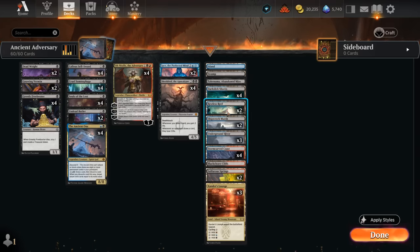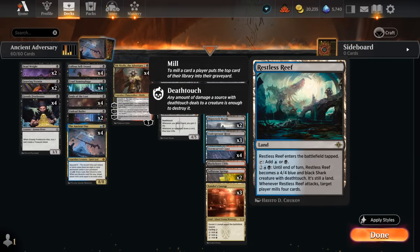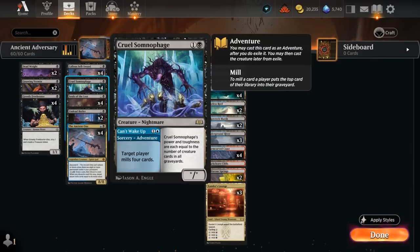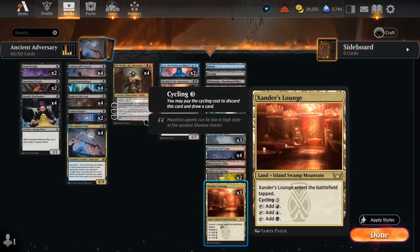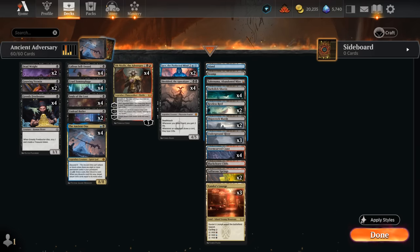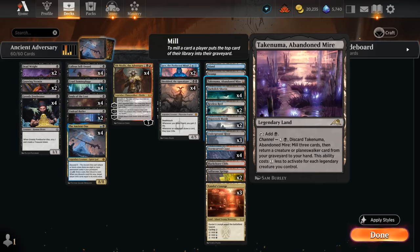Our mana base also got a nice upgrade with Restless Reef turning into a 4-4 creature with Deathtouch that mills 4 cards when it attacks, so we can target ourselves. Occasionally we can also try to mill the opponent out with Reef, Jace, and Somnophage, but usually we're interested in filling the graveyard instead. We've got Dual Lands and Trilands with Xander's Lounge to fix our mana, and the Abandoned Mire is also pretty good here as it can mill more cards and maybe get back a creature or Planeswalker.